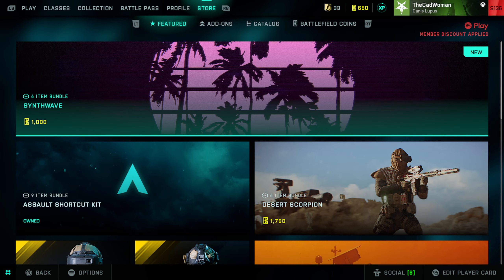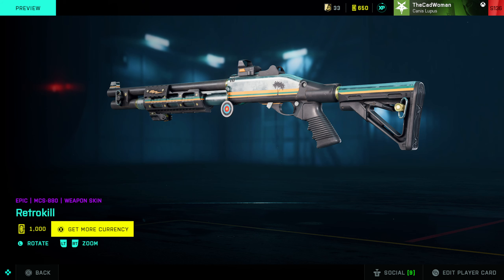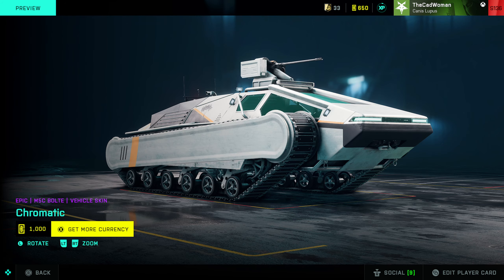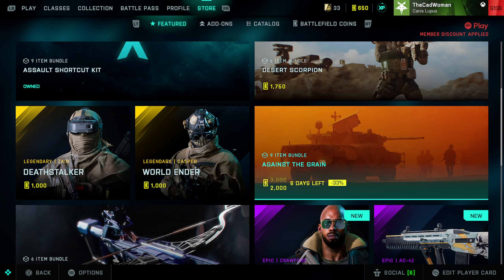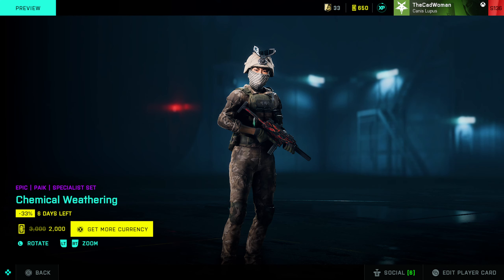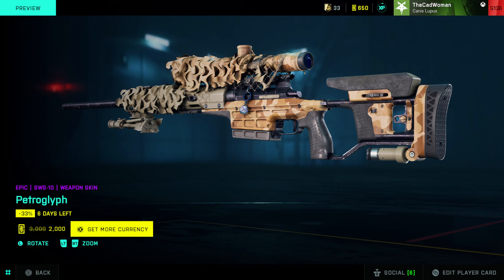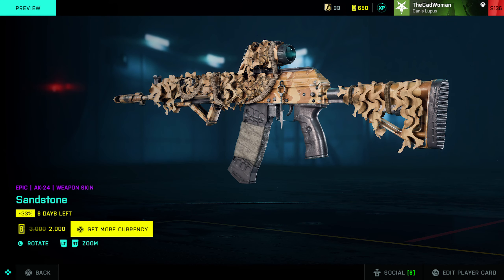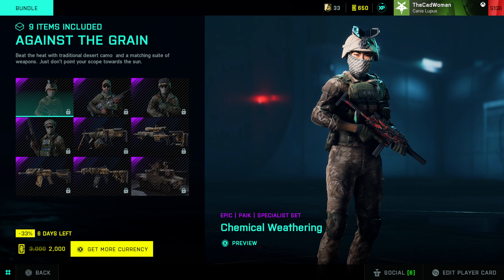In the item store, a new bundle called Synthwave was added, costing 1000 Battlefield coins. It includes weapon skins for the AC42 and MCS880, vehicle skins for the Fallon and Bolte, a weapon charm, and a specialist set for Crawford. In addition, the Expansive Against the Grain bundle is on sale with 33% off, and it comes with specialist sets for Pyke, Boris, Angel, and McKay, weapon skins for the PKP, SWS, 12M Auto, and AK24, and a vehicle skin for the Wildcat. So if you had an eye on it but didn't want to spend 3000 coins, now might be your chance for a better deal.